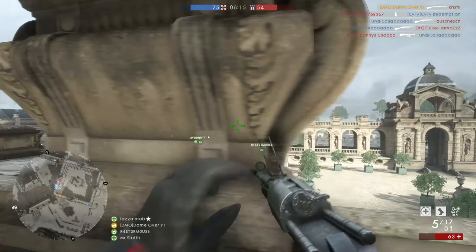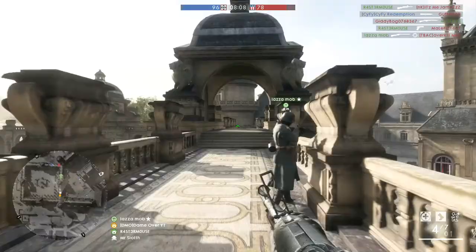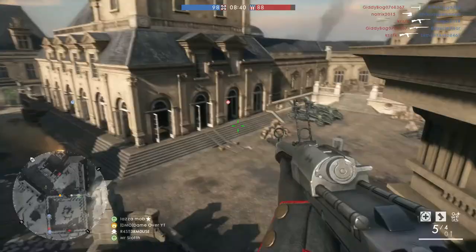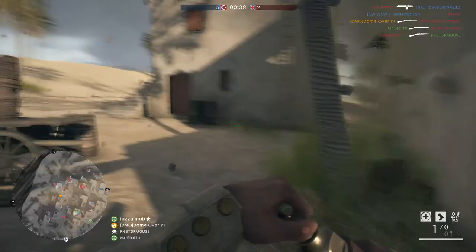Getting the drop on your opponents is very important with the Shergrin Slug as you need that little extra time, and when you're up close, the hip fire feels a little unreliable to me. So snap shooting is the way to go — and for those of you that don't know what that means, it means hitting the ADS button followed very quickly by the shoot button. This will help control your accuracy a little more.